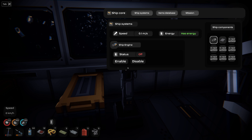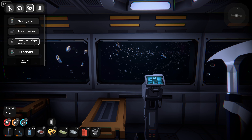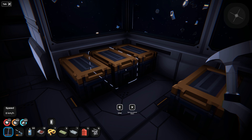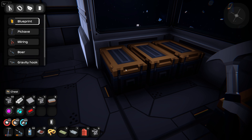We're going to try and get a couple of things we haven't gotten yet — knock out the remaining items here. We've got the decor table, robotics workshop, and the droid charging station. I want to get an Orangery down, so we need to get some plastic parts made, a processor, and scrap metal. Let me see what I need for a processor — two plastic parts, aluminum, and electric parts.